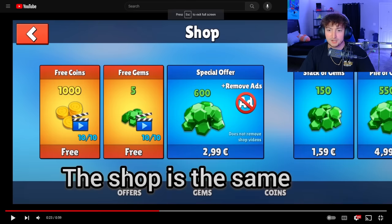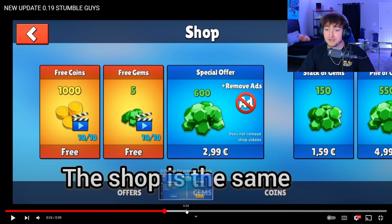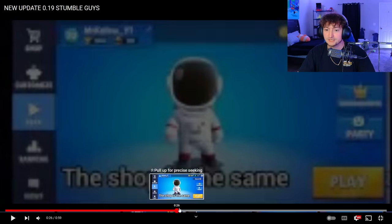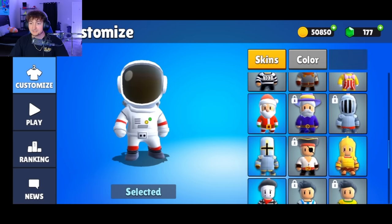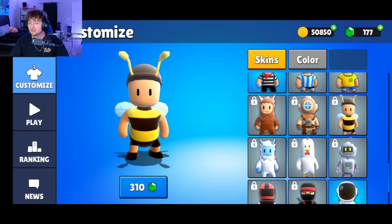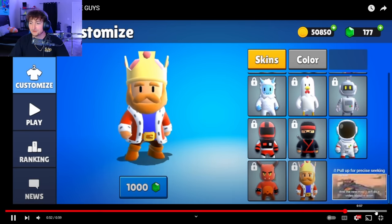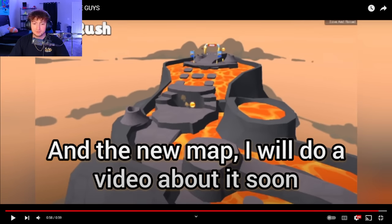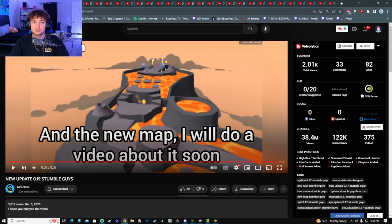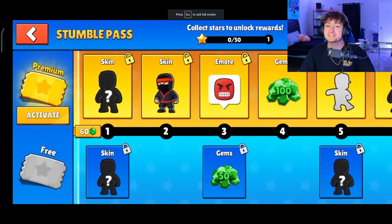The shop is still the same, and you could watch ads for coins and get a lot of free gems back then. There were custom or local parties. Looking at the new skins — the bumblebee and the king, both very cool. And Lava Rush was added, which is interesting to see was added two or three years ago. On to 0.20!